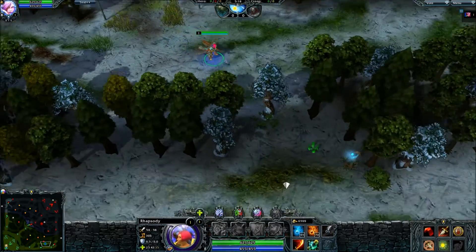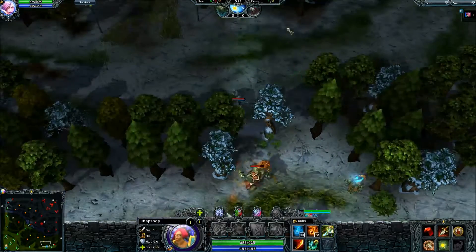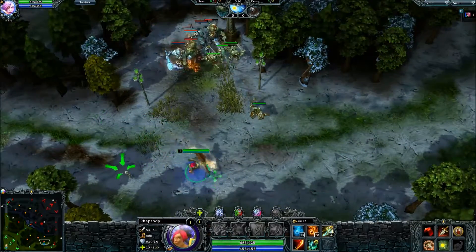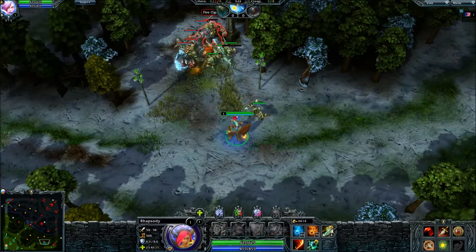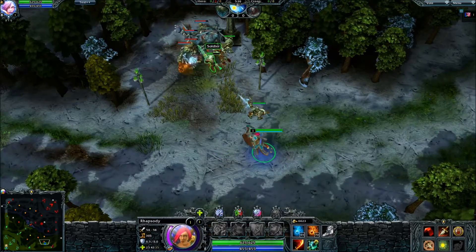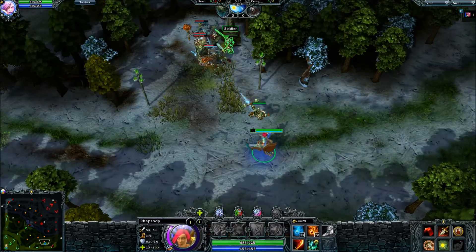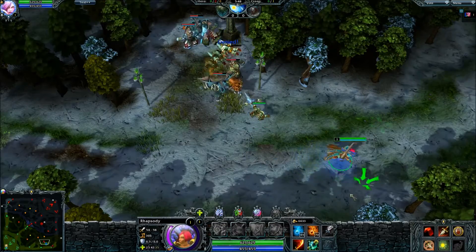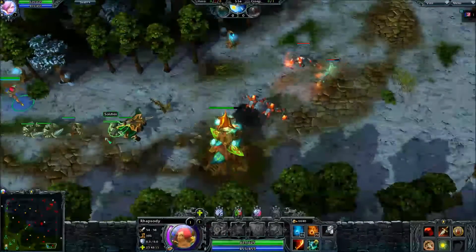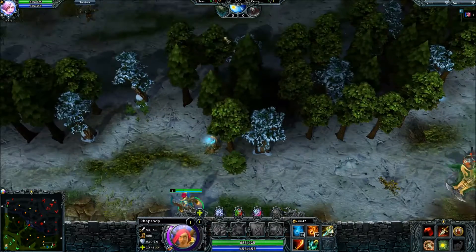Now I'm going to attack this guy and get him to follow me down into lane. As you can see, these creeps are going to go over there and start attacking. The creep wave is going to get killed off. You can help it along the way when they get below half health to keep your stack there. This means the enemy doesn't get these creeps - they miss out on all this experience - and you get control of the lane.